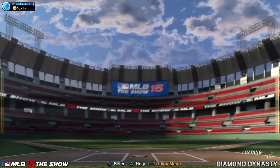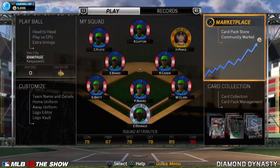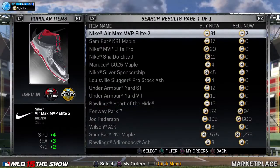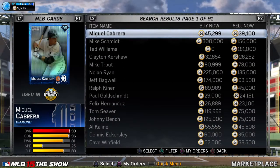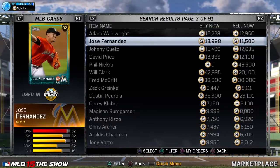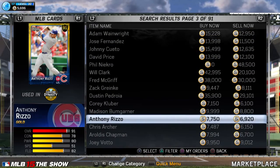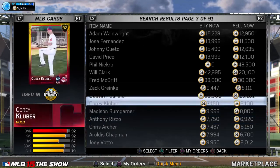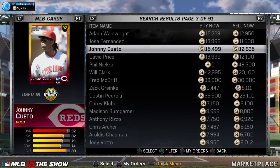Sad that we have no packs. We need packs. So let's check how much Rizzo is selling for - only 7,000. That's rough. So I did not break even today. Maybe next time. Sell some of these and the stadiums.